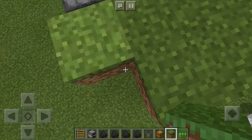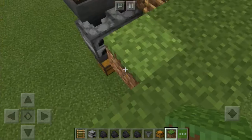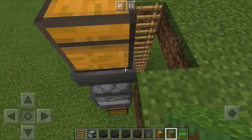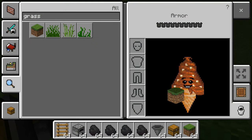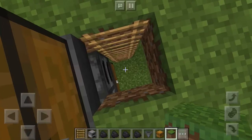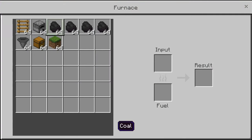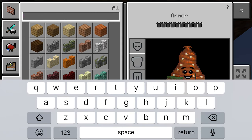Making it small is easy; bigger isn't that hard either, it just takes longer. You will also need some fences — I forgot to say that. I'm just gonna put my coal in my furnaces right now. Don't put it in your input slot — put it in the fuel slot like that.